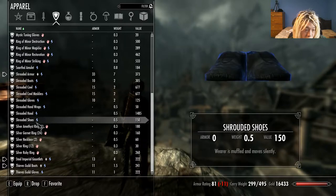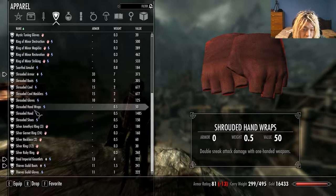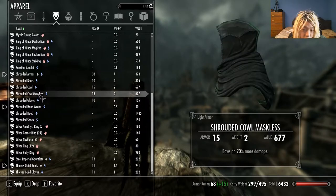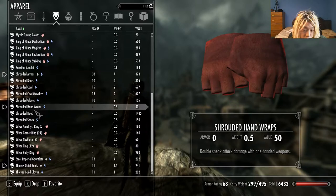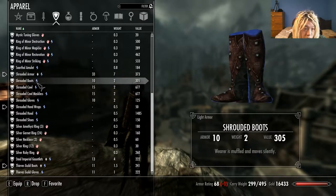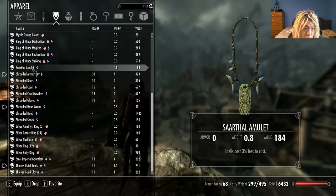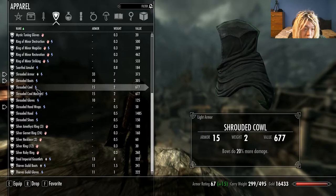I might have disenchanted them. Boots - okay, so I got to get my boots on. What did I use? Shrouded hand wraps? Double sneak attack damage with one-handed weapons. I'll have that for my gloves. My armor - shrouded armor. Boots. Shrouded cowl.